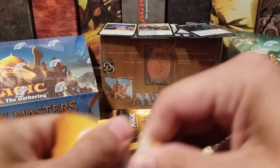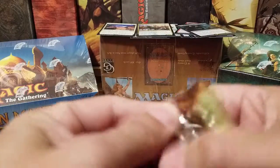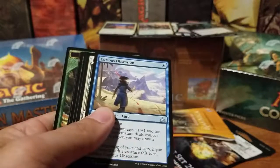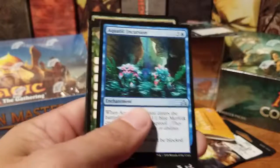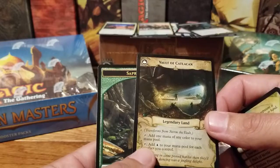Let's pull Ixalan here. There was that one time in another video where we pulled a foil Search for Azcanta and a regular Search for Azcanta out of a handful of packs — that was another good pool from GameStop. We have to reminisce about the old pools on this video, because unless something changes this is one of the worst ones ever. Curious Obsession, Baffling End — we have a Baffling End to our cards here. Aquatic Incursion, and we've got a flip card: Storm the Vault, which turns into Vault of Catlacan.